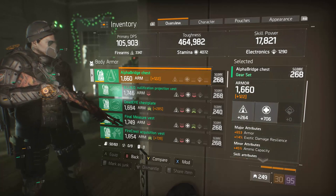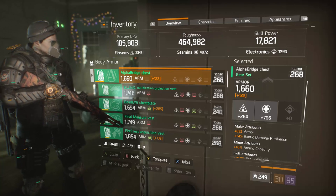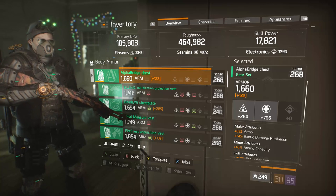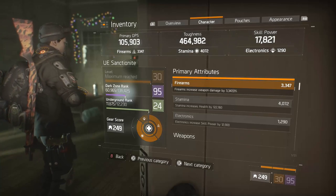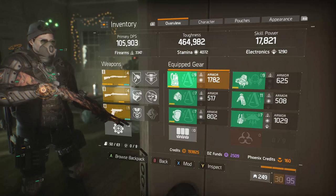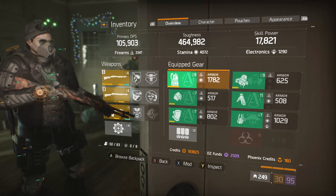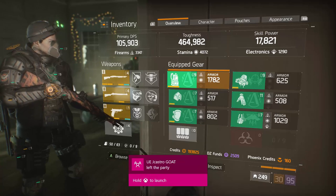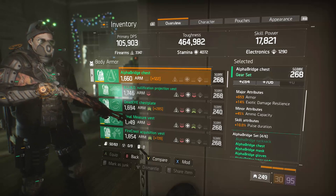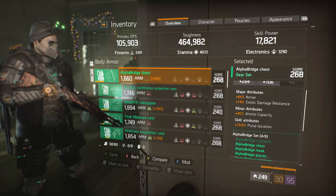I have a basic chest piece — armor is a great major attribute, you always want to roll that. Exotic damage resilience is kind of nice; I would prefer two Final Measure if I'm going to use this, but it does help lessen the blow from sticky bombs. I have a decent amount of toughness, 464,000, and my base health pool is 122,000. I'm pretty much safe from sticky bombs. The mod includes ammo capacity and pulse duration. Pulse is going to be a big skill for this build, and skill attributes that augment pulse are going to be really helpful.